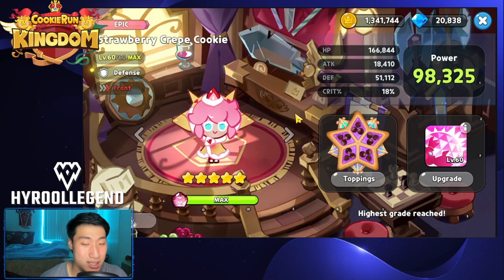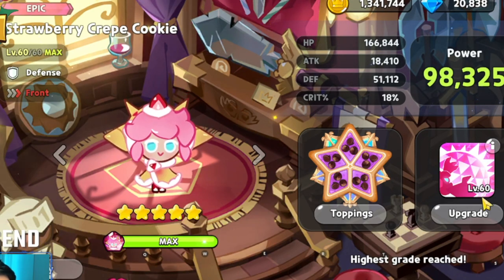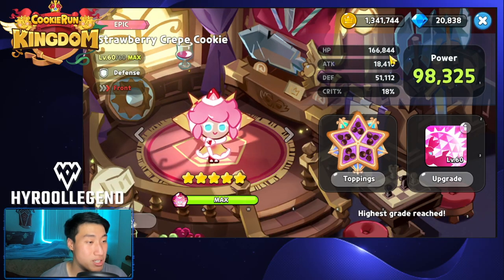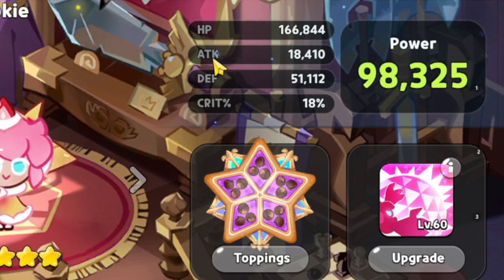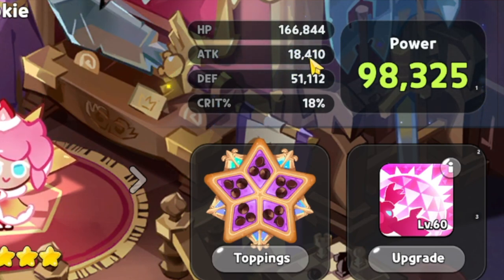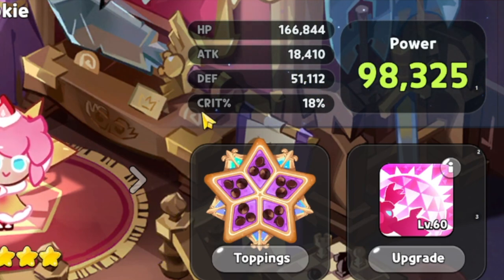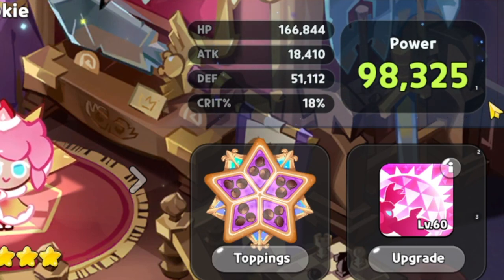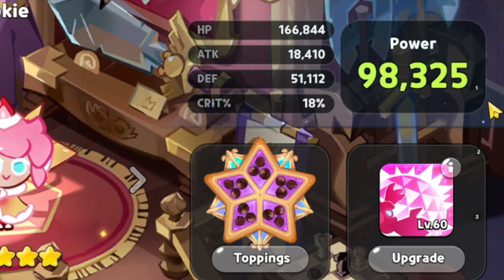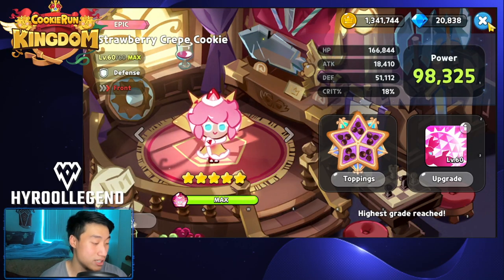Let's go over the stats here. My Strawberry Crepe is going to be at 5 stars, level 60, skill level 60. HP is going to be at 166,844. Attack is going to be at 18,410. Defense is going to be at 51,112. Crit is going to be at 18%, and the overall power of Strawberry Crepe is going to be 98,325. So let's do a little bit of a comparison of their stats.